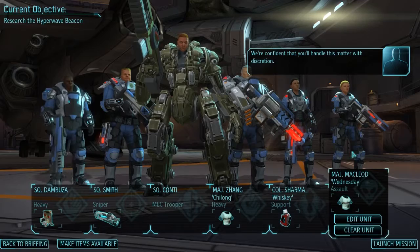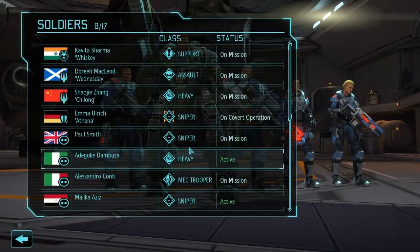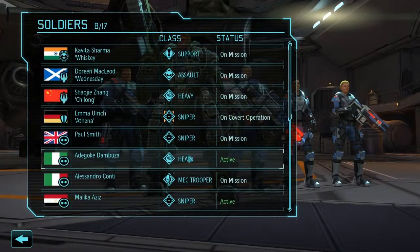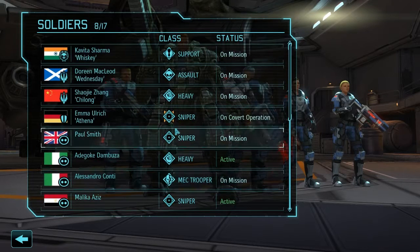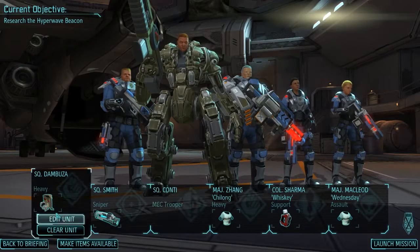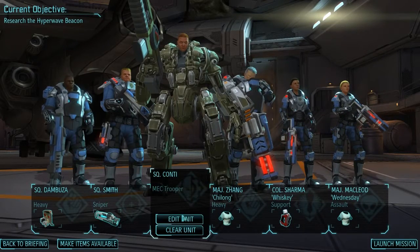Whiskey's back. You guys are still at nine days out. Here are our newbies: two supports, a sniper, and an assault. Doreen's back too — that's helpful. Everybody's pretty much equipped the way I need them.